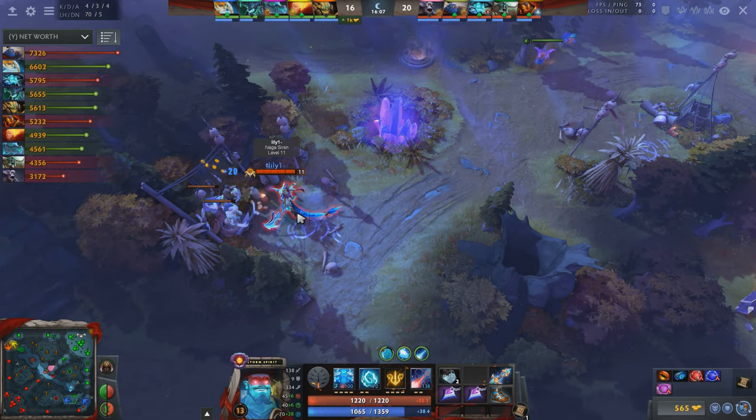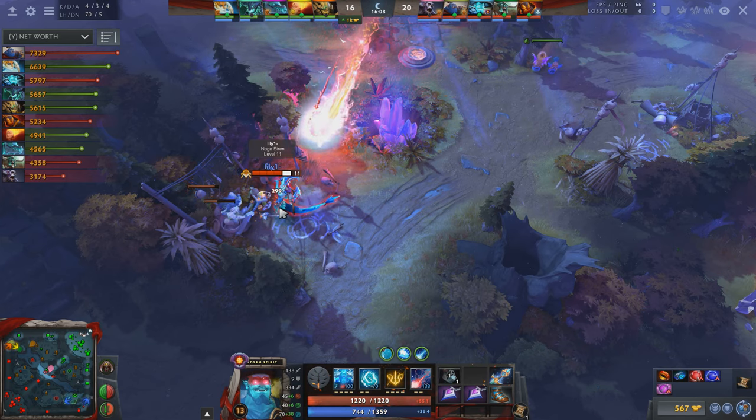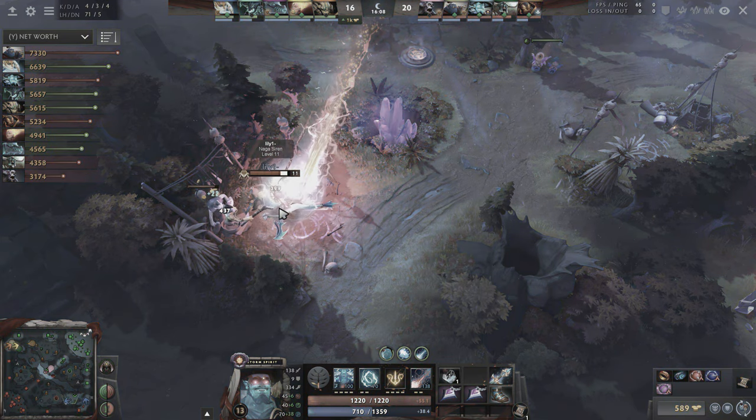However, I am fully aware that Naga has her ultimate, so if I approach her with my usual spell rotation, she's just going to press ult the first chance she gets. This is why most players are unlikely to target Naga for solo pick-offs.